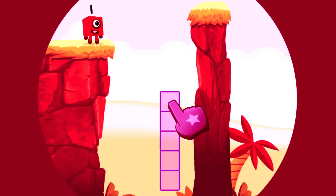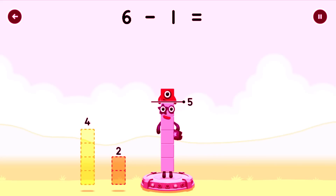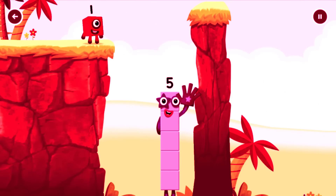Tap now. Take number blocks away from 6 to leave 5. Drag an outline onto the middle. You got it! 6 minus 1 equals 5. Hi! 5! Yes, you got it!